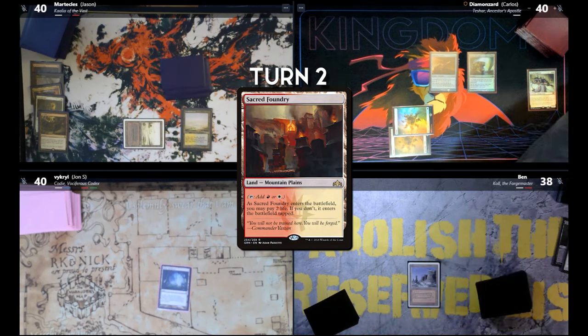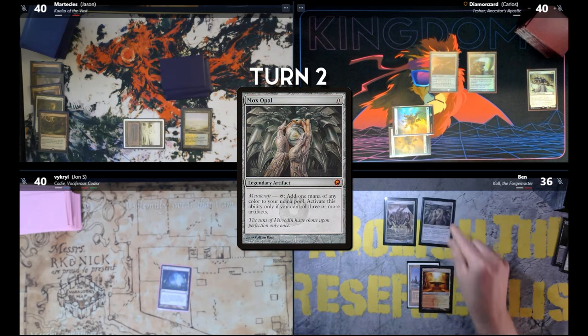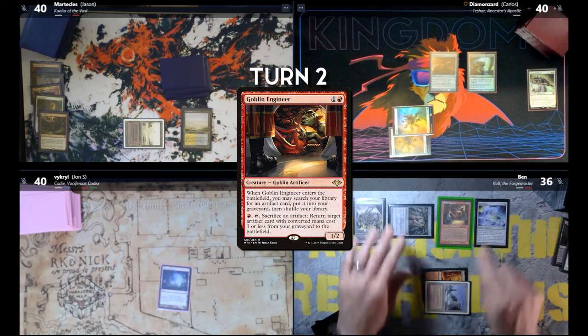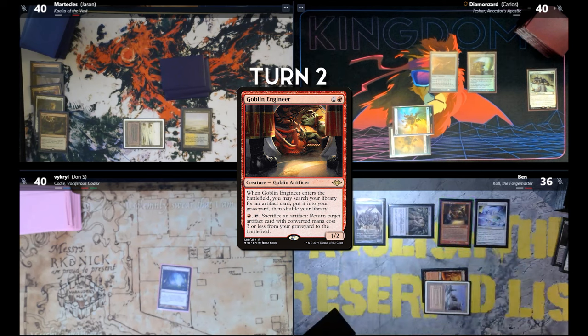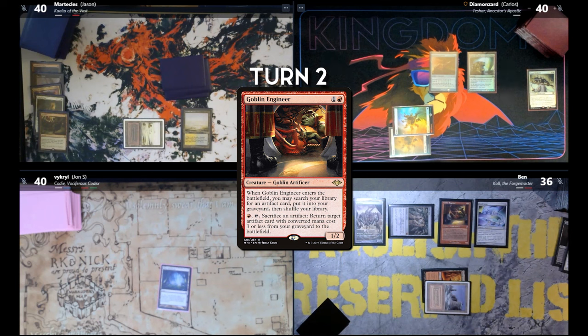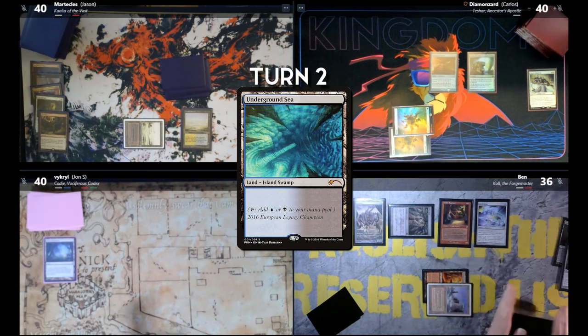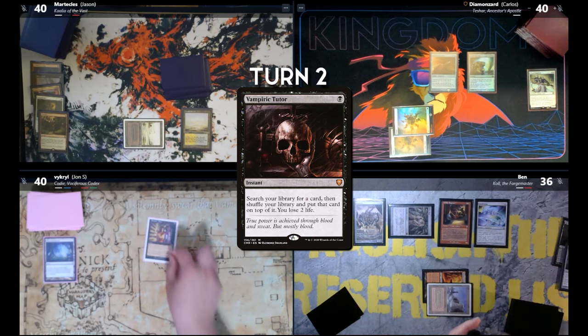Sacred Foundry, shock it in. Memnite. Mox Opal. Skull Clamp — that gives me Metalcraft. Goblin Engineer. When he enters the battlefield, I may search my library for an artifact card and put it into my graveyard on top of my library. I can pay a red and tap him to sacrifice an artifact and put an artifact with converted mana cost three or less from my graveyard onto the battlefield. Mortarpod into graveyard. Pass the turn. I'm actually going to crack Misty Rainforest for an Underground Sea. Vampiric Tutor — card on top.